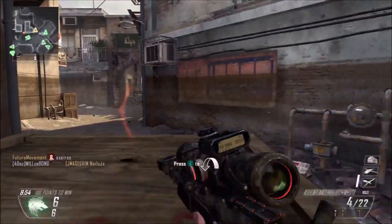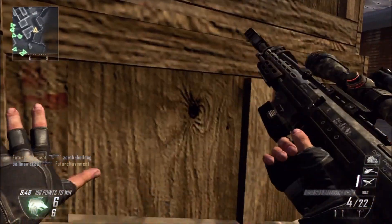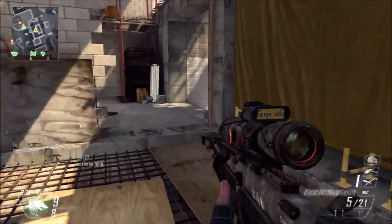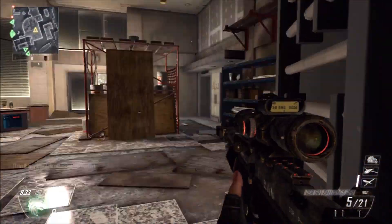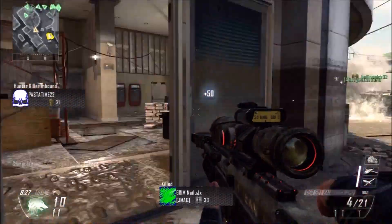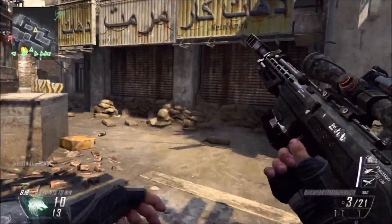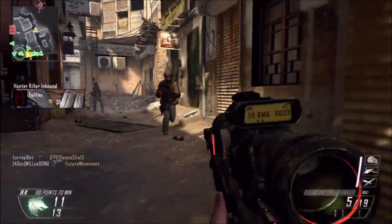The great thing about the UAV in this game is not only does it help you get to your other killstreaks, just like it did in other Call of Duties, but in this game it actually gives you points toward your next killstreak — and it's 10 points per kill that your team gets. So to put that into perspective: if you're in Ground War, your team's probably going to get maybe 10 or so kills while your UAV is up. That's essentially like you just got two extra kills on top of your UAV, and that's not even including the kills you actually got yourself.